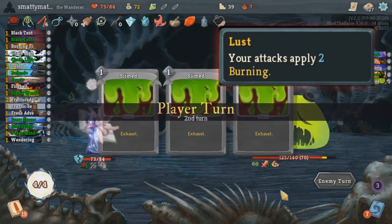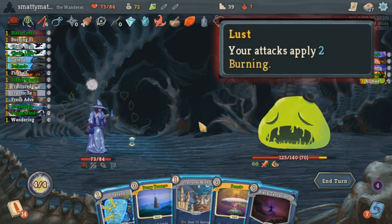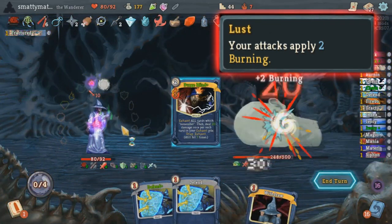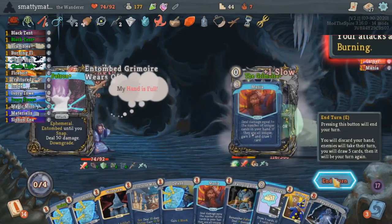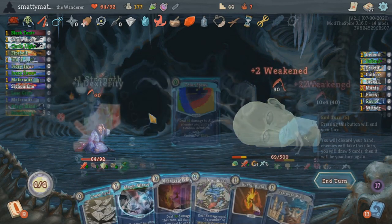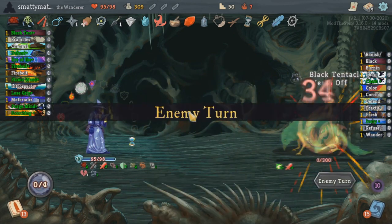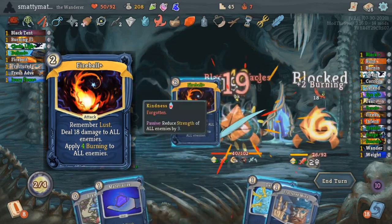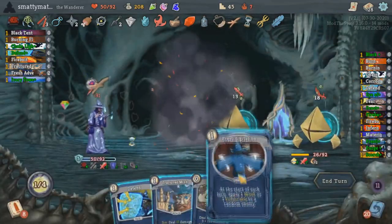Lust is the first sin, and there is no downside to it. While remembering it, all of your attacks will apply Burning. Burning is a new damage over time effect given by a bunch of different cards. It functions almost identically to poison, except it doesn't go through block, it loses a third of its stacks per turn, and it stops enemies from healing. The numbers given by the average Burning card as well as the Burning from Lust are a lot higher than the average poison card to make up for it. This makes it feel like a much more bursty version of poison. Fireball is one of the most generically powerful cards, remembering Lust and dealing 18 damage to all enemies, and the upgraded version even applies 4 Burning to all enemies as well.